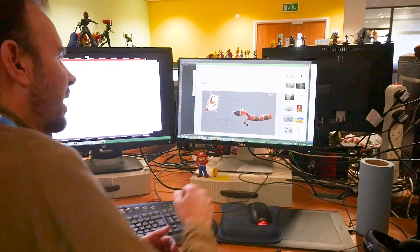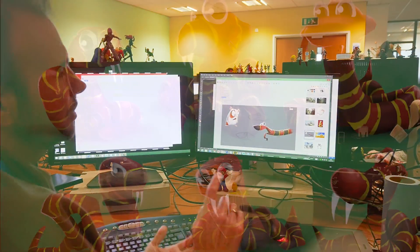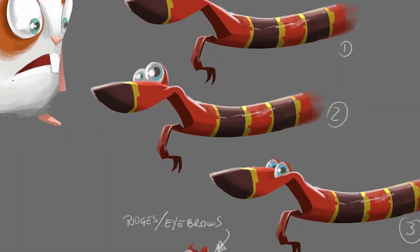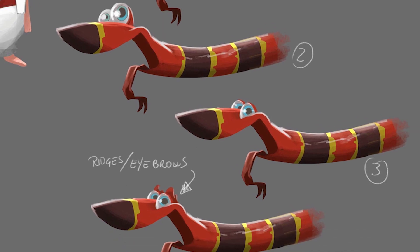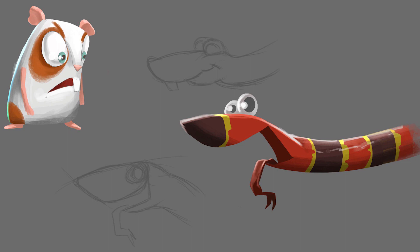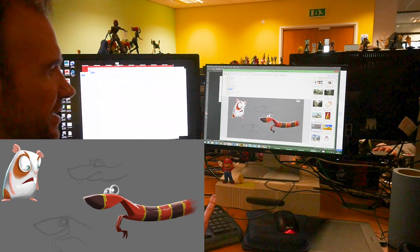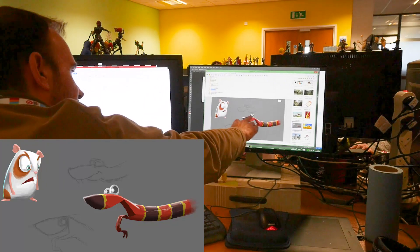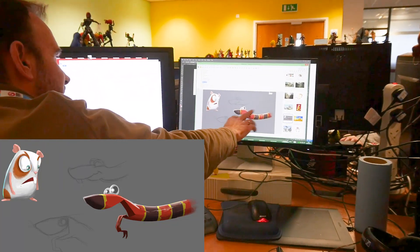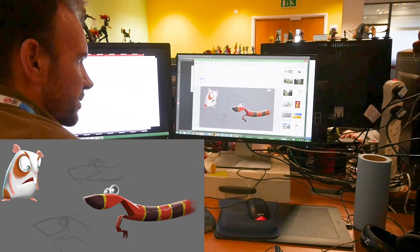First of all we started to look at the characters. We knew the snake was going to be the main character, and there was some interaction with the hamster character too. We settled on these two characters and from here we started to go down this direction already — you can start to see a bit more of a crooked element and a very stylistic, characterful look to the game.